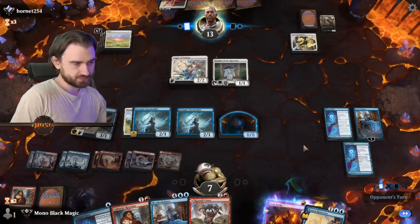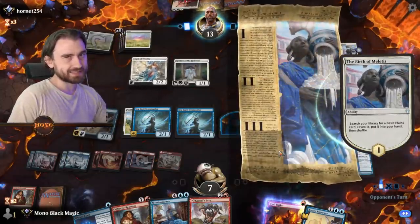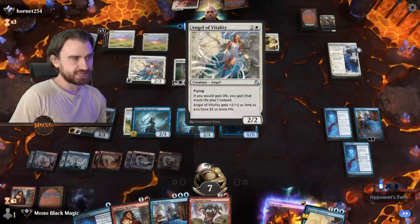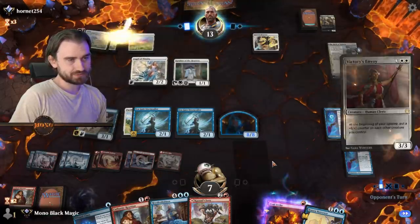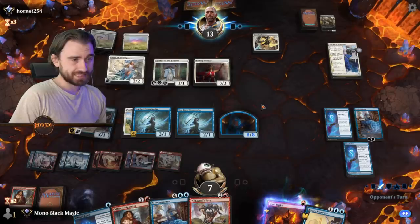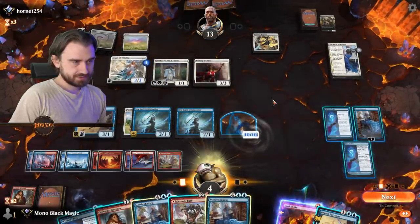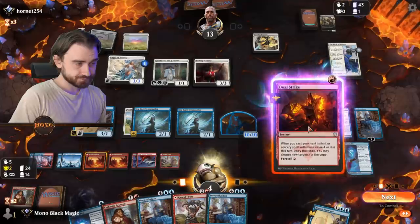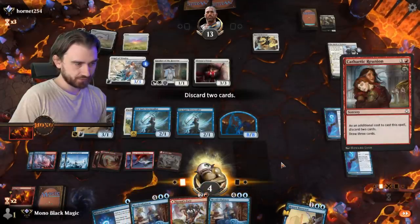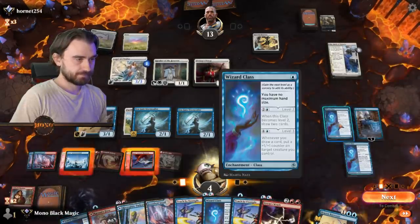He's gonna smack Mordenkainen down to zero because he has the Sparring Regimen. But that's fine — we have the Doggo now, so we don't need it. Next time we Dual Strike, Cathartic, draw from the Wizard's Class, and Cazoole's Fury. If we can do all that I think we get him. Victorious Envoy maybe, and just smack him with Angel. Duel Strike, Cathartic Reunion — don't need the Mordenkainen, we have one already. Draw a lot of cards, and we can draw from the Wizard's Class too.